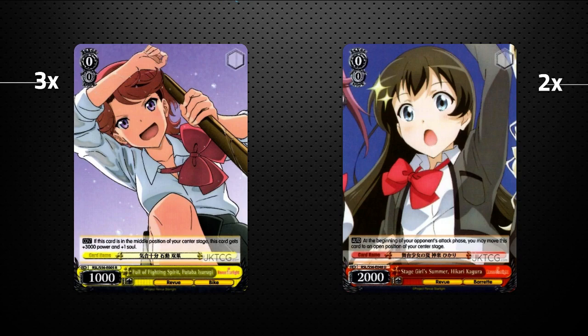Starting off, there's three copies of Fighting Spirit Futaba. She is a 4k if she's in your middle row, and gets an extra soul. Really good card to play down in the early game — there's really not many good outs to her. Always nice to have an on-demand 2-soul attacker at any point in the game. And then two copies of Stage Girl Summer Hikari. She's just a normal runner — free runner.